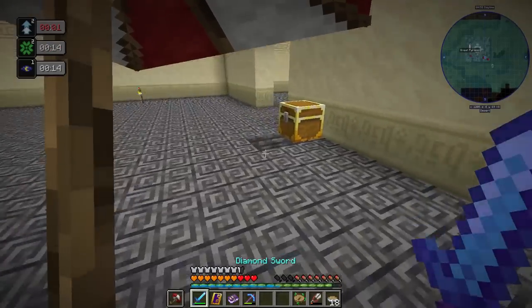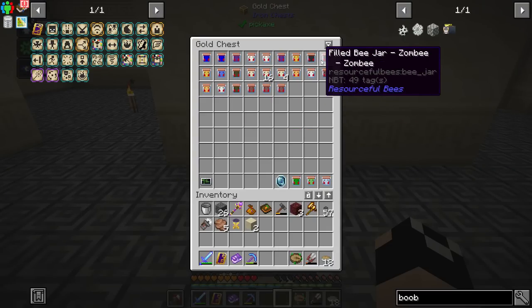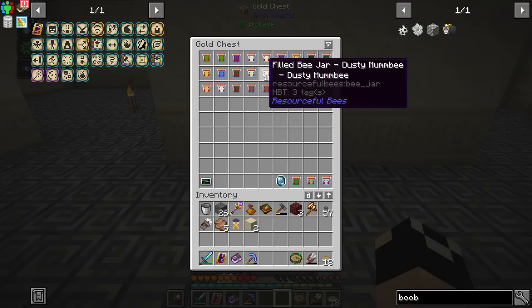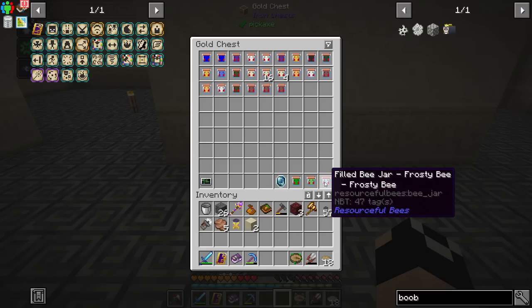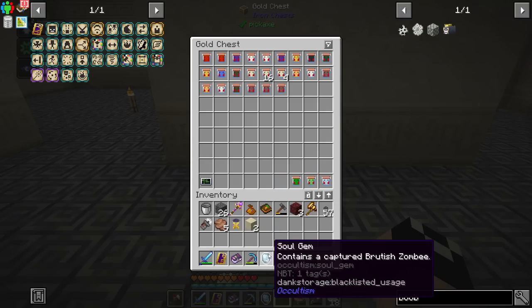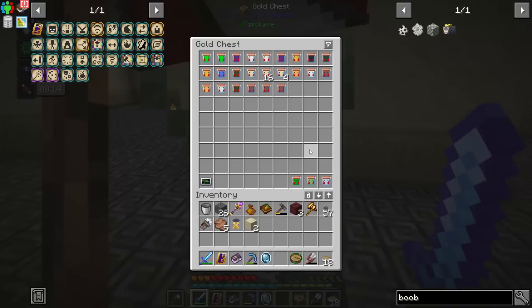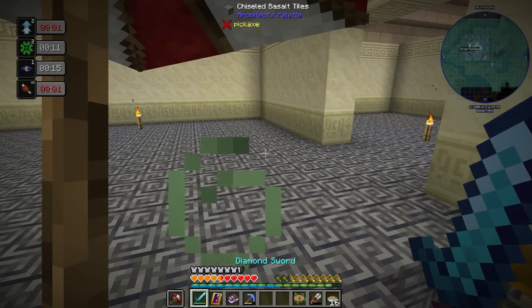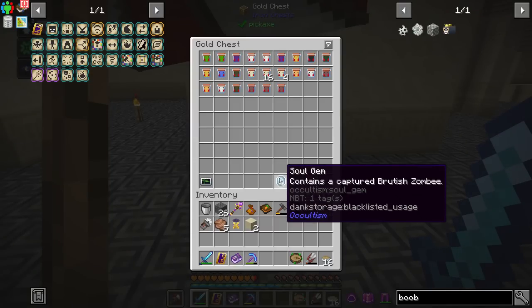We'll throw all our new bees into the system. We have a chest with a low filter module set to allow bees to come in — you can see our hellish zombie bees came in, our forest bee, and we do have a zombie bee. We've got all these different bees from the overworld, the End, and the Undergarden. In the Undergarden I came across one frosty bee, a slimy bee, a beeper, and a brutish zombie bee — which is completely aggressive on sight. I captured him in a soul gem for now, and once we set up our bee spaces he should be fine in there.